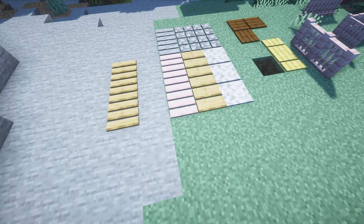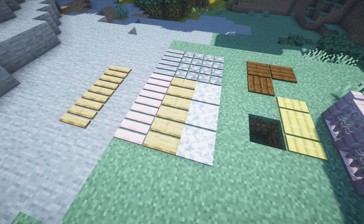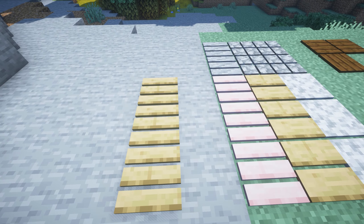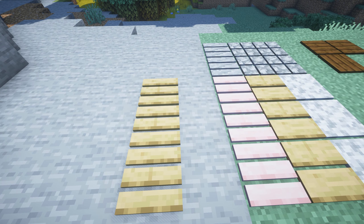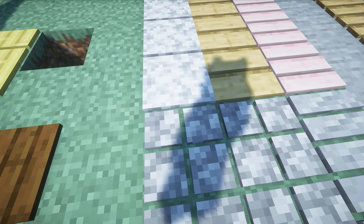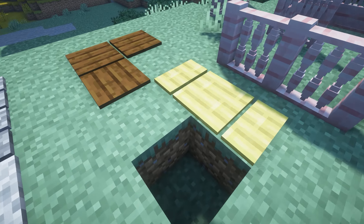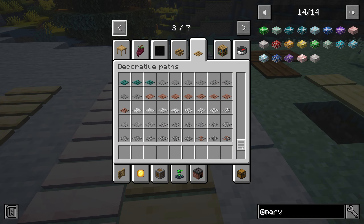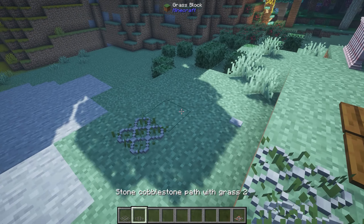Next up we've got a very simple mod called Decorative Paths, and this just adds different pavement in different styles in all of the different wood colors and stones. I really like this one - it's so simple. We've even got these little stone paths, full squared ones, bamboo, spruce, and a huge row of them. There's also a little path with grass too.